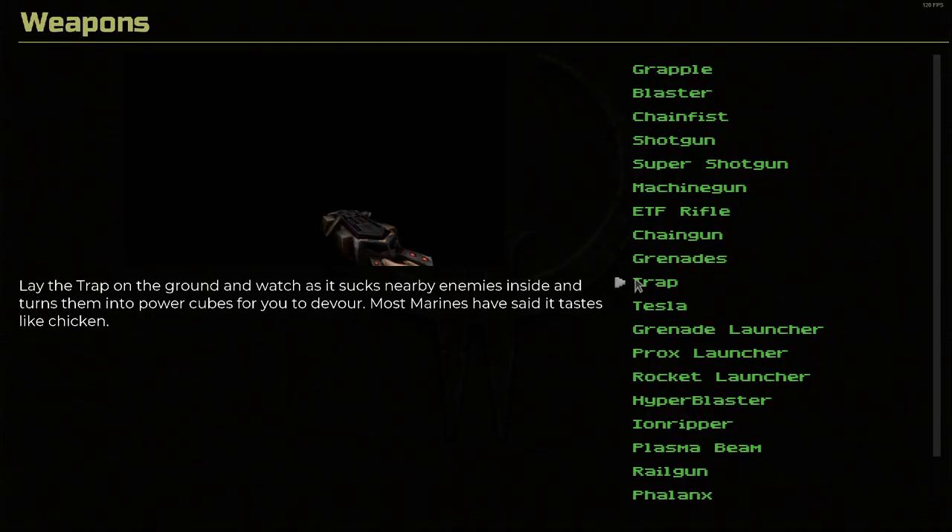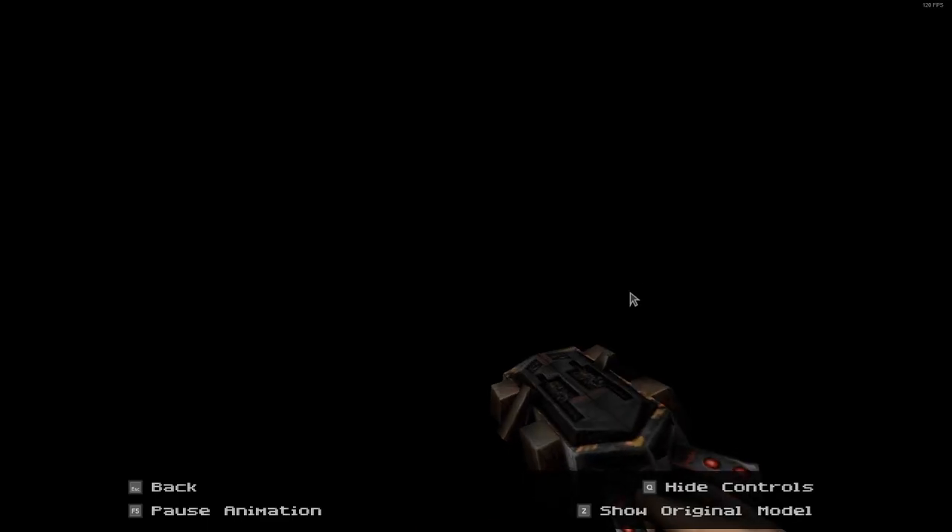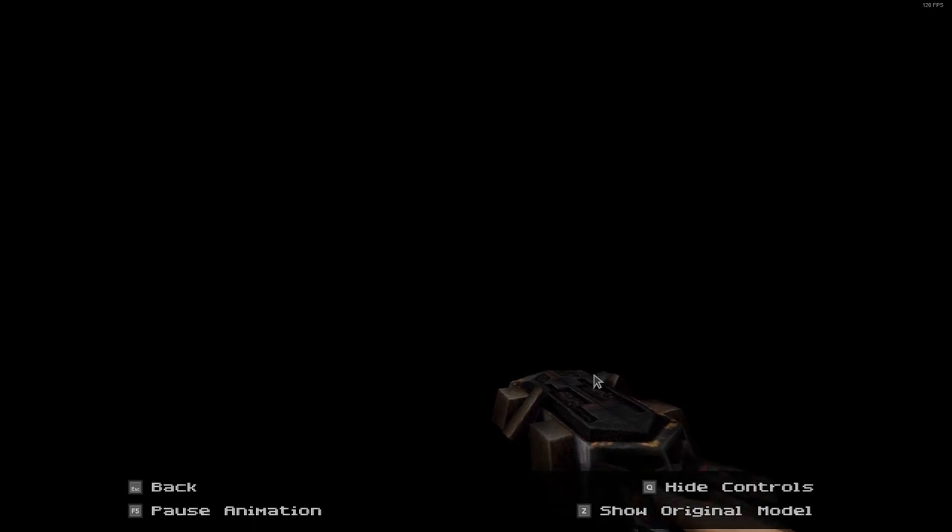The trap. Lay the trap on the ground and watch as it sucks nearby enemies inside and turns them into power cubes for you to devour. Most marines have said it tastes like chicken. Kind of basically the Ghostbusters of Quake 2. Here's the remastered, here's the original. I kind of like the original better in this case — I think the texture on the remastered is better, it's more contrasty, but the modeling on the old one I just kind of like a little bit better.